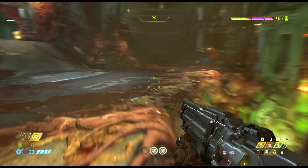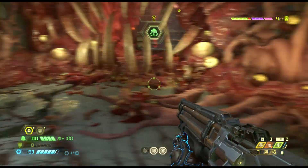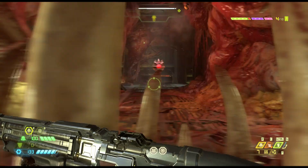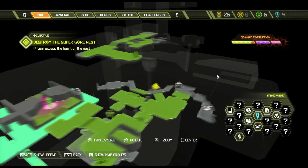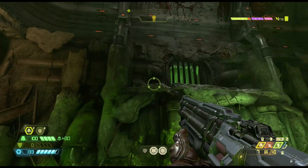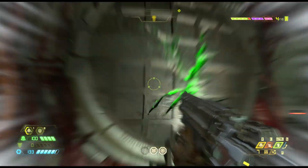Hey everybody, what is going on - Cereal of a Job here, and today I'm playing Doom Eternal. What we're going to be doing today is going over how to get through Super Gore Nest. We're going to jump ahead to the point where you've got to find the red key. This is going to be a very fast-paced guide that just gets you what you need to know.